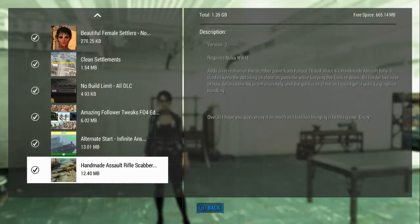Hello, how you doing? We are back in Jenny's little workshop and we are going to look at a mod. The name of the mod is a little off — it's called the Handmade Assault Rifle Scabber Paint, and it says it's from Fallout 76. It sounds like it may not be exactly the same but they tried to do it close, so I'm not critiquing that.